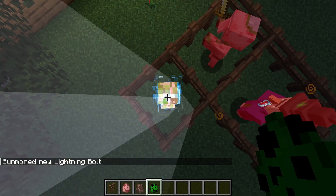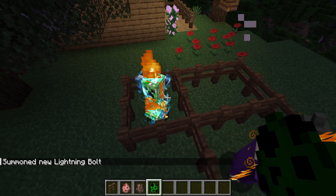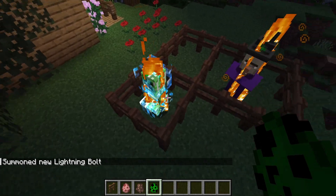It will turn into a charged creeper. You can see it now has these blue outlines on it, which basically means it's a lot more powerful.